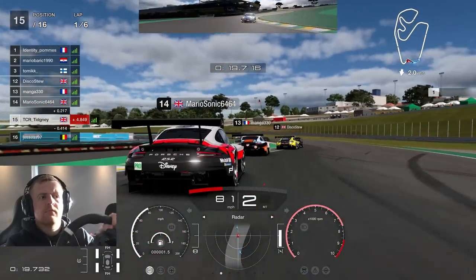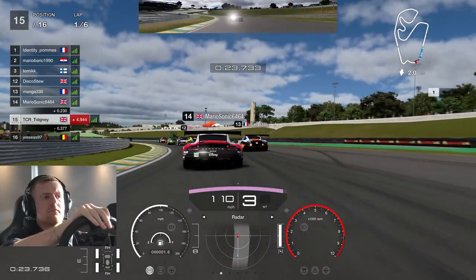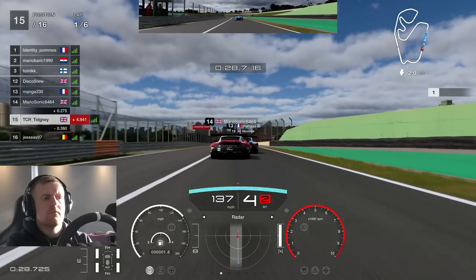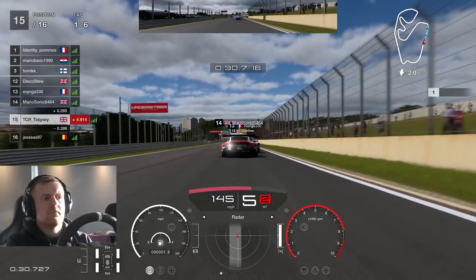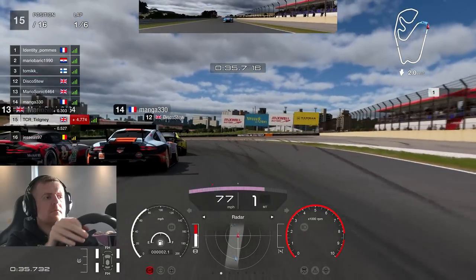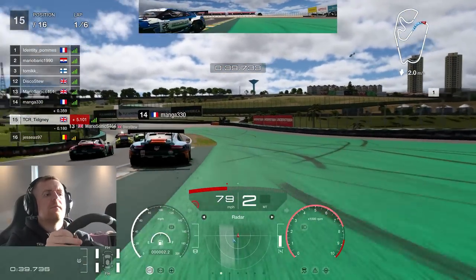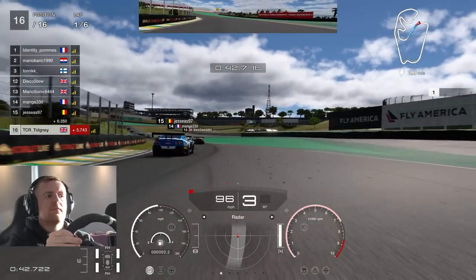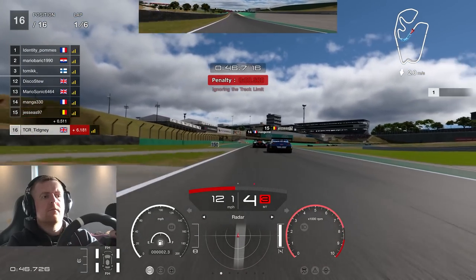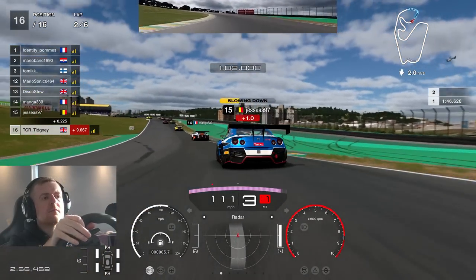Through the right-hander at the Senna S and into the race. Mario Sonic is also in a Porsche up ahead — a Disney Porsche in fact. Everyone's going to get closer and closer. Mario looking down the inside of Manga heading towards the left-hander. I get a bit of oversteer and come off the throttle a little bit, losing out with dirty tyres. And I get a 0.5-second penalty — you can see my face smiling because it's a bit ridiculous to get one.